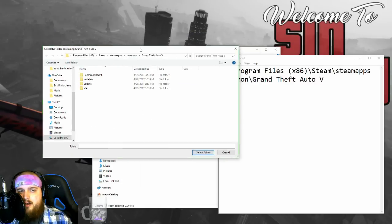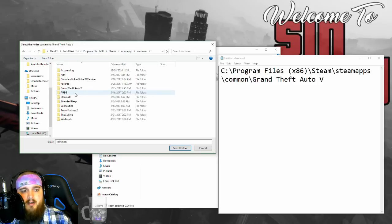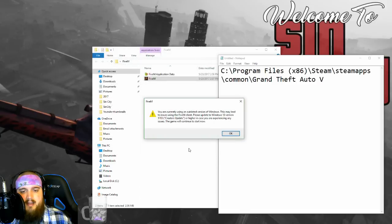So we're gonna come back here. It says C:\Program Files (x86) and we're in Steam apps, common. We're going to select this folder.